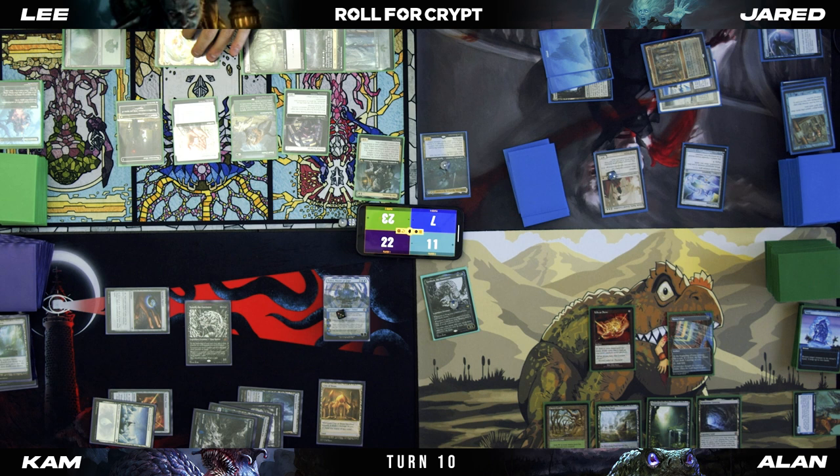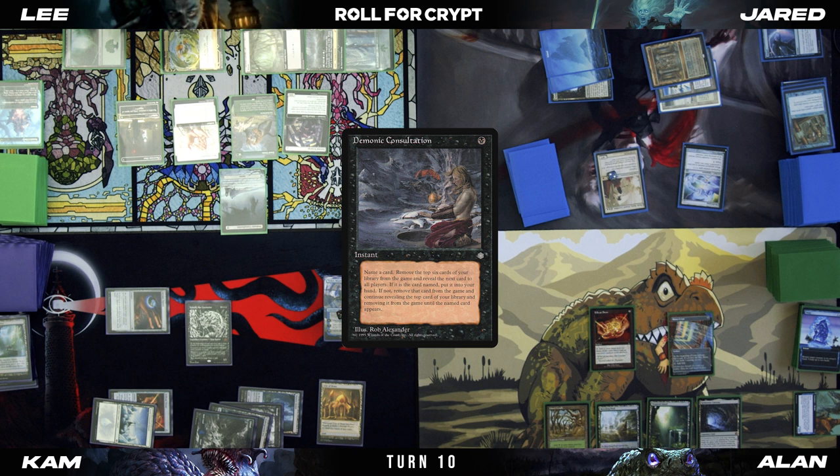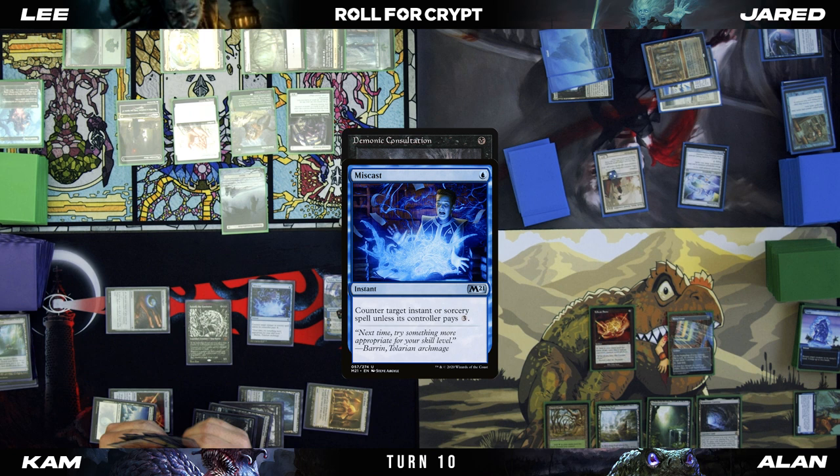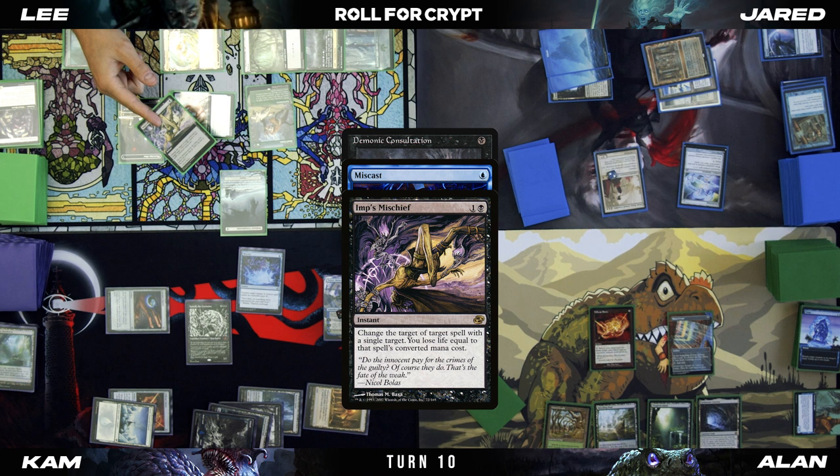Then I will pay a black, lose a life, and try a Demonic Consultation naming Zulaport Cutthroat. I'm going to miscast the Demonic Consultation — sacrifice Eternal Scourge for a Swamp, tap for green, and I will Imp's Mischief the Miscast to redirect it to Imp's Mischief itself.